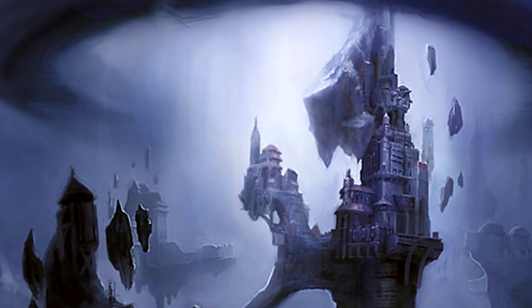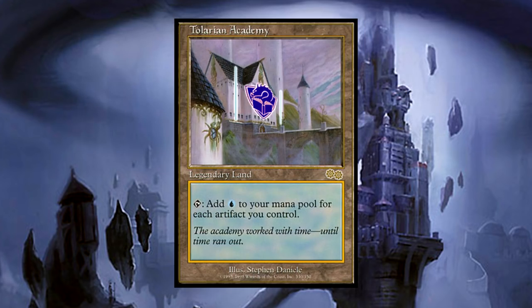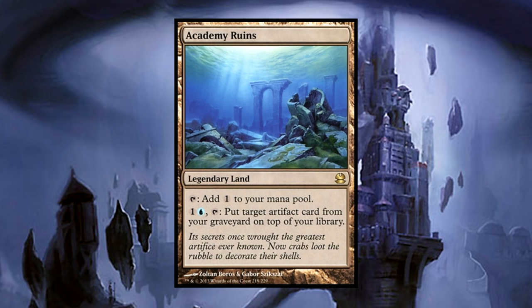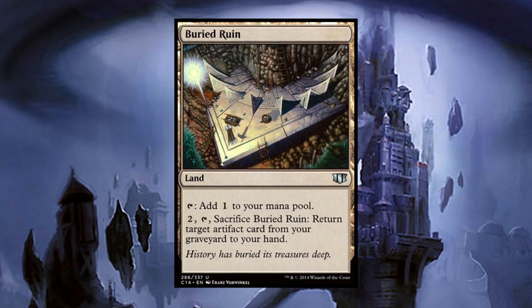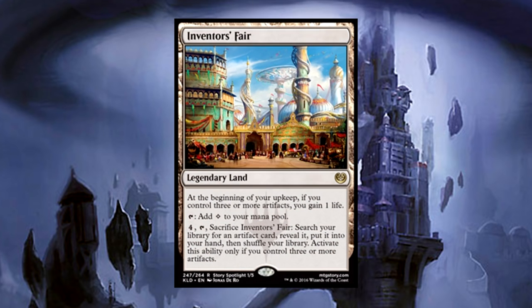Talking about mana bases, we have blue, black, and white needs in this deck. For starters, we want to include the Artifact Lands: Darksteel Citadel, Ancient Den, Seat of the Synod, and Vault of Whispers. We may not have access to Tolarian Academy, but Academy Ruins will give us some nice artifact recursion. The budget-friendly version, Buried Ruin, does a similar thing but only once. Inventor's Fair works as another tutor for our artifacts, giving great utility once we no longer need it.